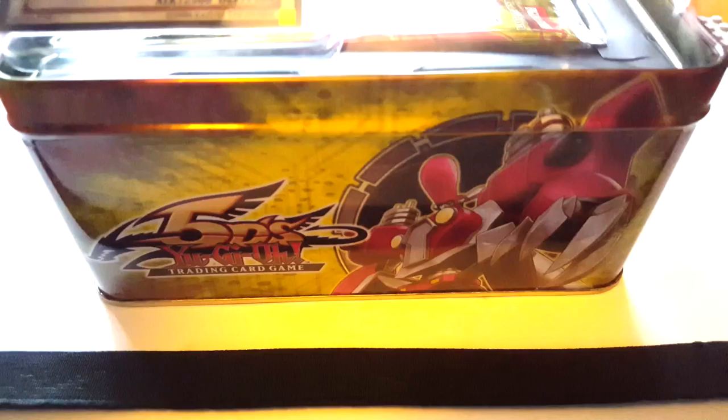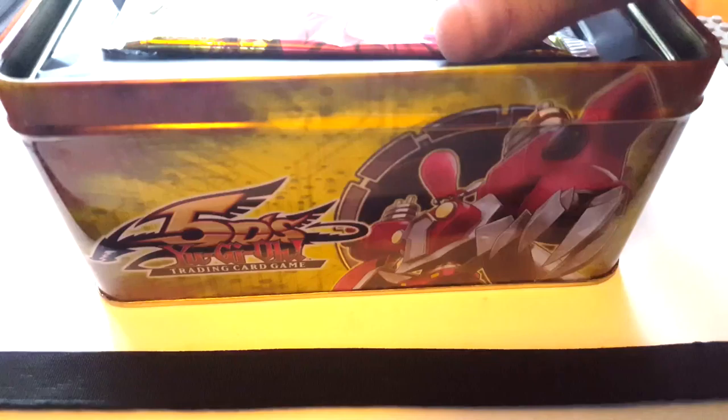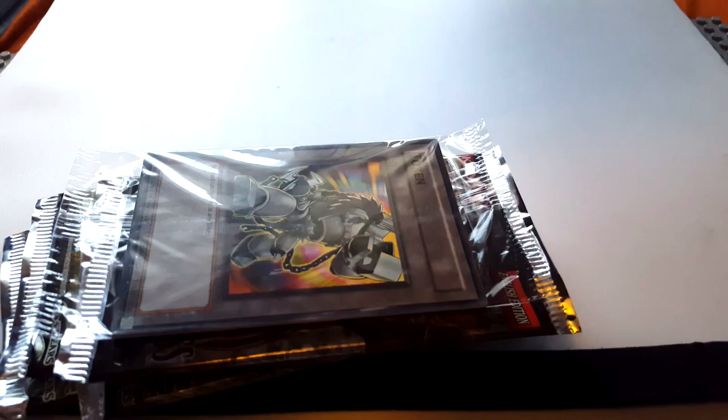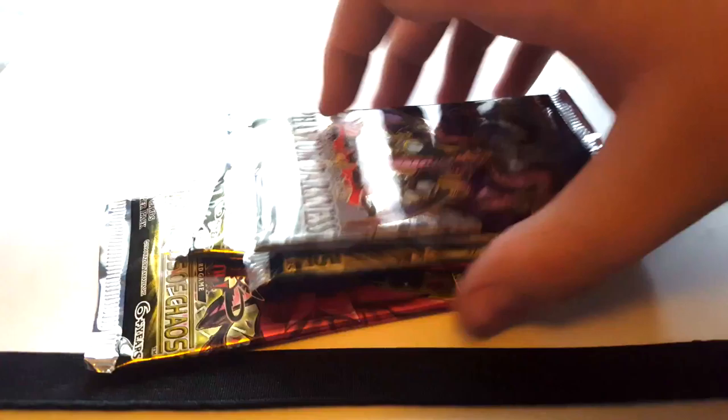It has a very different kind of wrapping from the newer tins. The older tins had these stickers on them which tell you exactly what's in the tin. This one says 'collect all four tins, 5Ds variant card, five packs and one bonus card pack inside.' The bonus card pack is actually a token pack, which is pretty cool. It's a shame they don't do them now — token packs are kind of hard to find these days apart from those shiny promos. There's nothing in the base of the tin either.